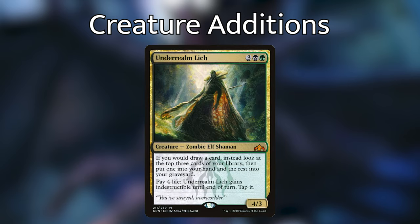Underrealm Lich — three black and green for a 4/3 zombie elf shaman. If you would draw a card, instead look at the top three cards of your library, put one into your hand and the rest into your graveyard. And you can pay four life for Underrealm Lich to gain indestructible until end of turn. This feels like a budget Sylvan Library. At the beginning of every turn, being able to choose one of the top three cards while the others go into our graveyard is essentially drawing three cards because we're choosing which ones go to the graveyard. And it has built-in protection by granting itself indestructible.